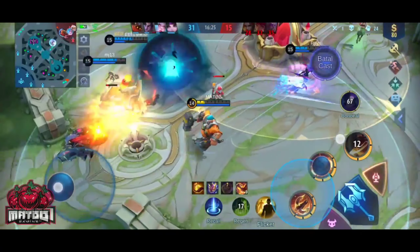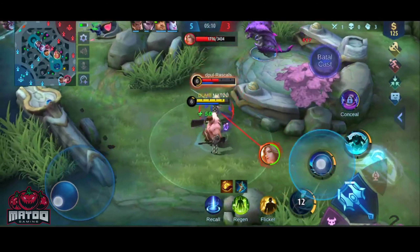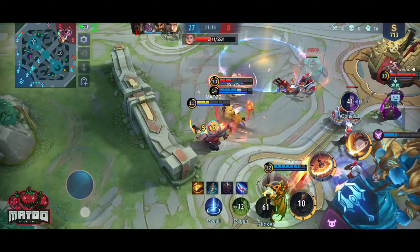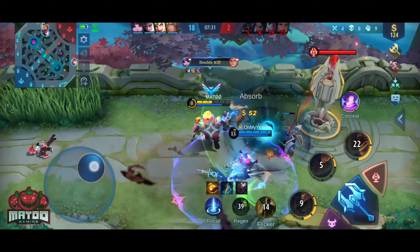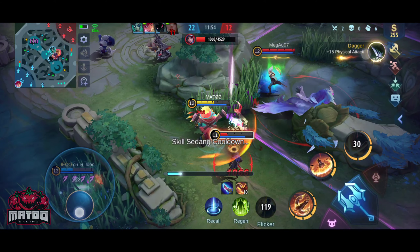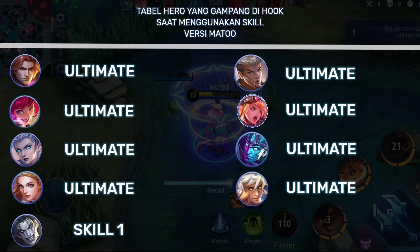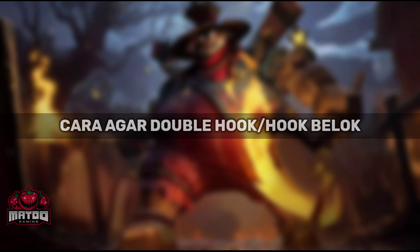Yang ketiga ada Lancelot saat menggunakan skill 2-nya — pas lagi menggunakan skill 2 dia akan diem beberapa saat sebelum pake skill 1-nya, baru susah dihook. Yang keempat ada Silvanna, gampang dihook saat lagi pake skill 2-nya karena cenderung diem. Intinya hook musuh yang gampang-gampang dulu untuk pemula. Masih banyak lagi hero yang gampang dihook, gua kasih tabelnya aja, tinggal kalian screenshot.